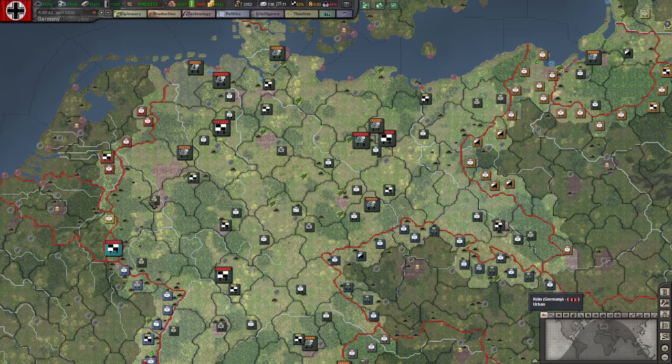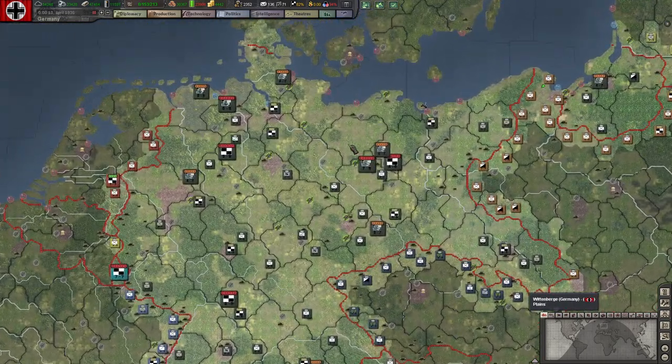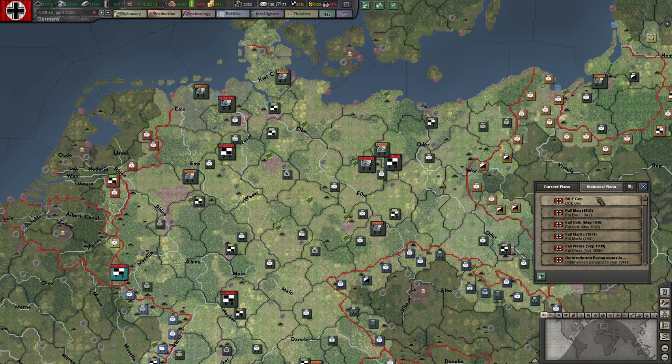Right. Okay, they have a really neat feature to add river names — plus other things, as we'll see in a minute — to the map. What you need to do is come down here, open Battle Planner, and go to Historic.